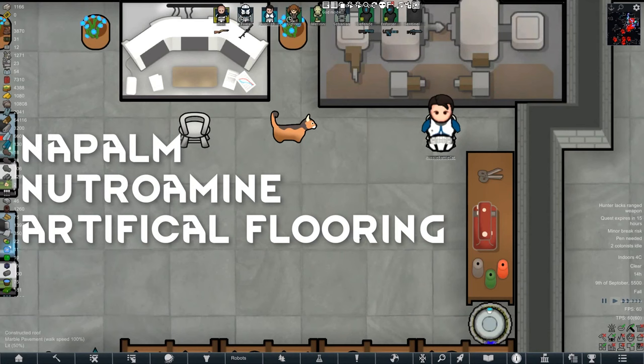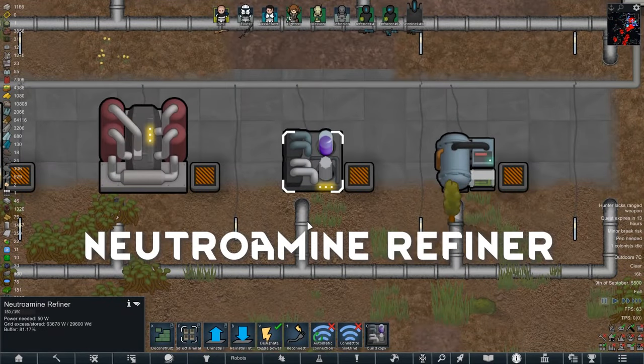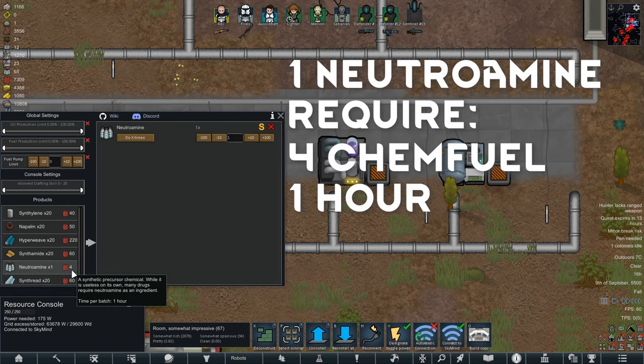Just before I get into Napalm, Nutramine, and Artificial Flooring — if you have been watching this far, you are a legend. This is the Nutramine refiner. It turns chem fuel into Nutramine, which is a very key ingredient in all the good medical products on the Rim. To make Nutramine, head back to the resource console, click on Nutramine, and one Nutramine will cost you 4 chem fuel and 1 hour to make.